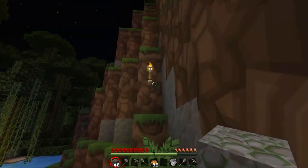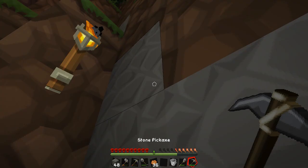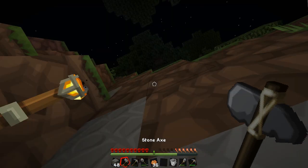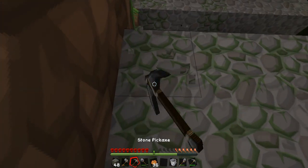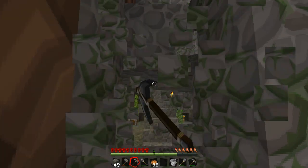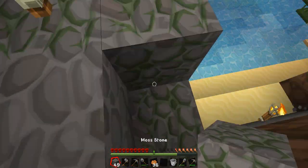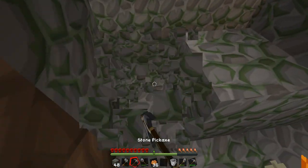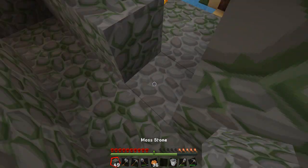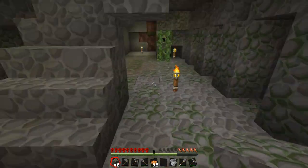I don't know what it is. It's something about this version of Minecraft, or maybe it's just jungle biomes. I don't know. But it just seems like... I know there's a lot of leaf blocks out here, that's going to factor in. But yeah, it's calm and peaceful. Alright, we're going to do some building. I can't tell if there's any mobs out there.